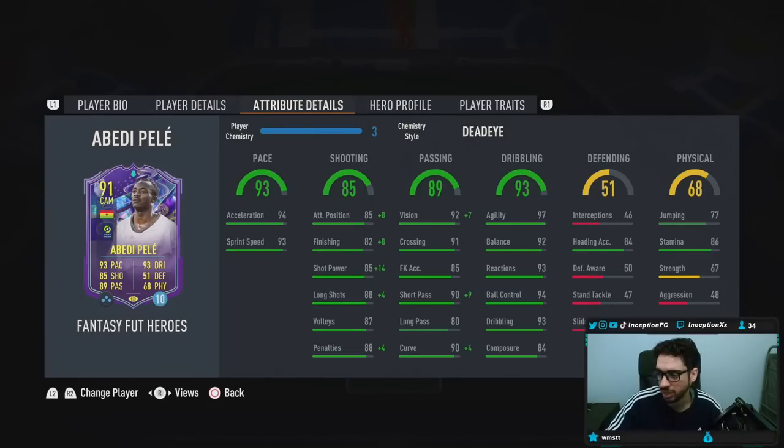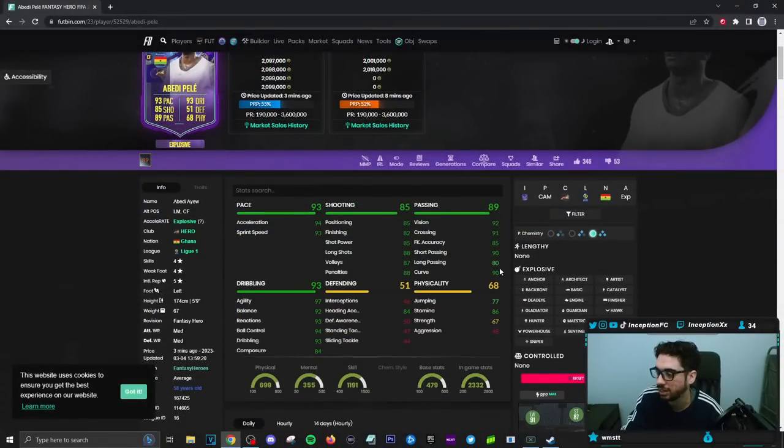For me personally, I decided to give him the Deadeye chemistry style. This is definitely a card that I mainly see being played through the middle, but with improvements in the future, it would be really nice to use him in the side positions as well, because pace is really important in the side areas. In the middle, it's more about attacking AI, getting into the right areas at the right time to shoot. Base card stats for pace is already in a decent area, and with improvements it'll be nice. We're giving him Deadeye right now because he definitely needs the shooting improvements since it's in the low-to-mid 80s area — the Deadeye will be boosting it to the 90s area, which is going to be very important.